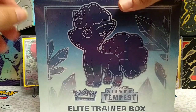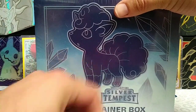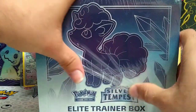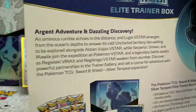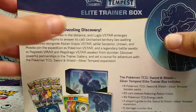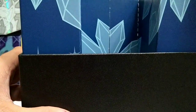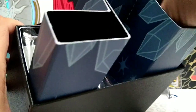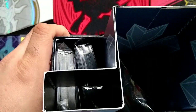Hey guys, welcome back to the channel! Today we have an Elite Trainer Box of Silver Tempest to open. Still searching for that alternate art Lugia, so hopefully we can end that search today with this box. We have eight packs of Silver Tempest to get through, along with all our usual ETB stuff.